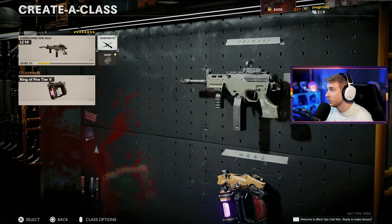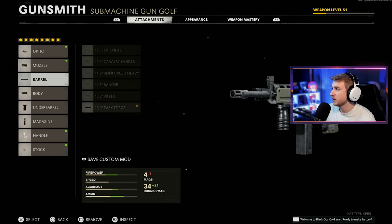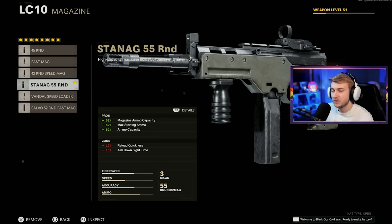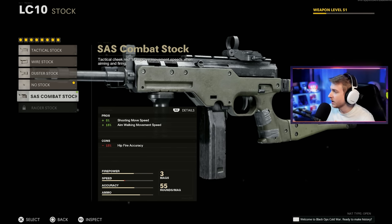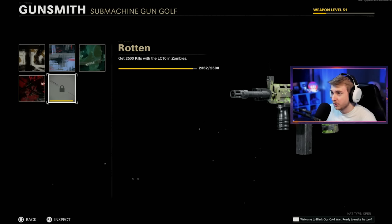Normally this is where I'd go over the attachments on the weapon, but we're switching them out frequently. Just for curiosity, we'd normally run the micro flex LED, SOCOM eliminator, task force barrel, ember sighting point, bruiser grip, 55-round mag — the 52-round fast mag is good too — speed tape, and no stock. No stock makes the gun look a lot smaller.